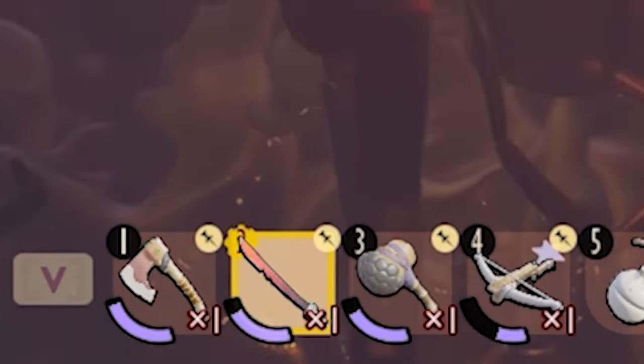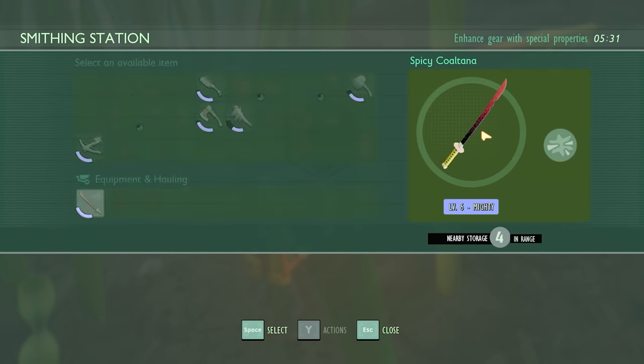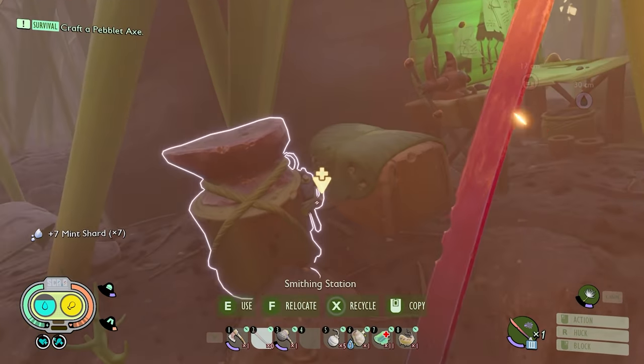I've gotta say, I really do like the durability on this sword — I've killed like a thousand ants and it's only dropped a pinch. After smelting quartzite globs for a while, we can upgrade my sword for an extra 10% damage. We're still gonna need another four quartzite globs to get another 10% on top of that. And apparently you can eat the mint shards — if you get enough of them, you actually get a perk.